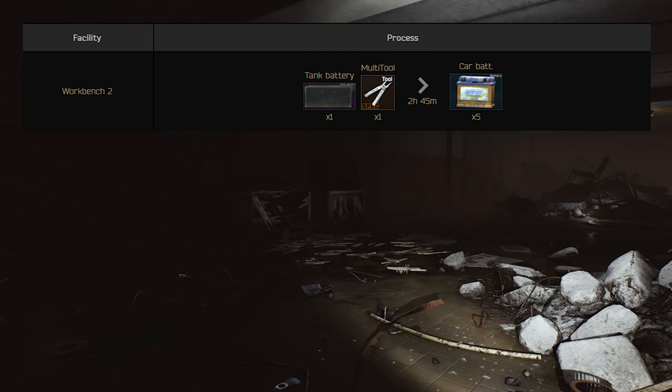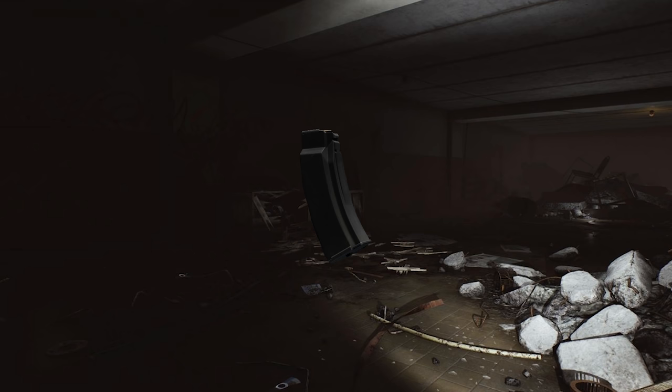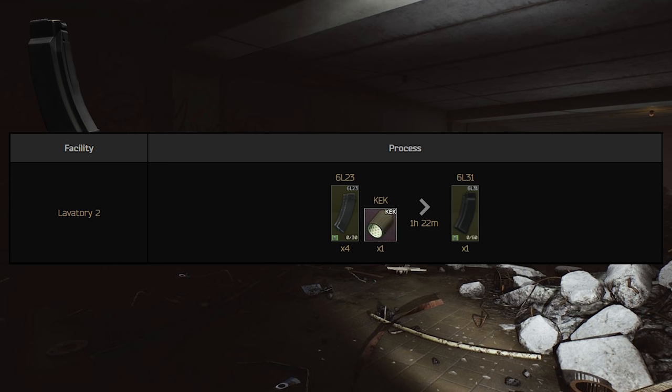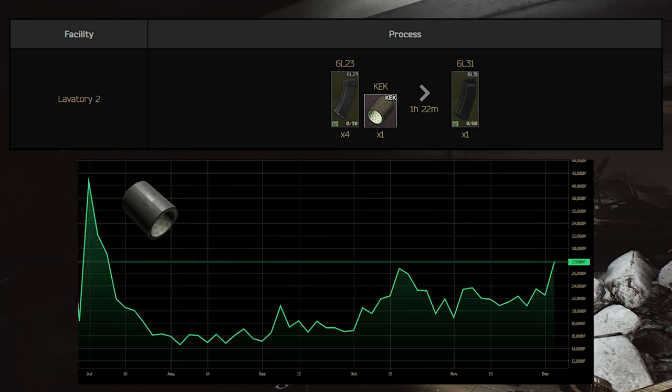So what do you think the tank battery price curve looks like? Yeah, it's damn high at the beginning. So if you find one of those, lucky you. There are more items like this — for example, the 60-round magazines, which you need for the Punisher mission and are craftable as well. But for that you need the KAK pistol grip, and therefore that item is worth a lot at the beginning too. It drops pretty fast because the mission is pretty simple and early, but it still helps you understand how those prices develop throughout the wipe and make a lot of money.